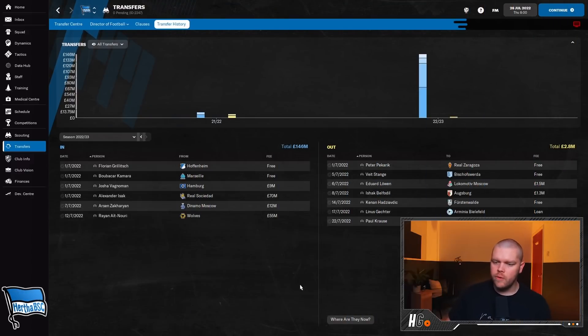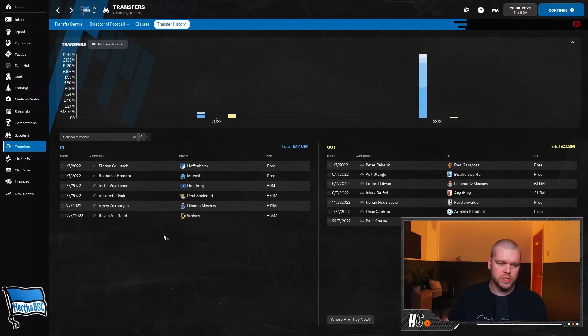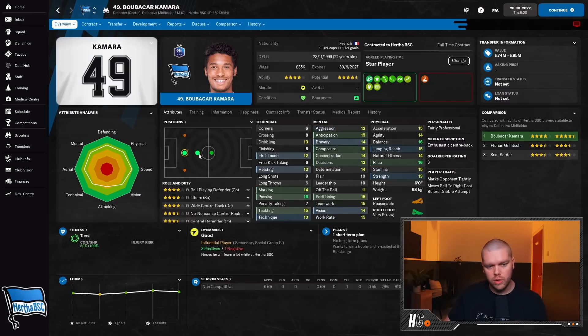Transfer update for season two: a couple of outgoings - Lowen and Belfodal have gone on full-time deals for 1.5 and 1.3 million, recouping 2.8 million total. On the other side we've spent 146 million, largely in installments. Free transfer wise, Florian Grillitsch comes in from Hoffenheim - I don't understand why they were releasing him. He's almost got double digits for everything and he's exactly the kind of player I want in central midfield. Boubacar Kamara also comes in as a centre-back on a free transfer - 22 years old, valued at 74 to 95 million pounds.